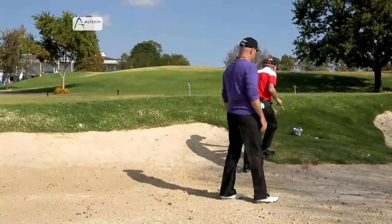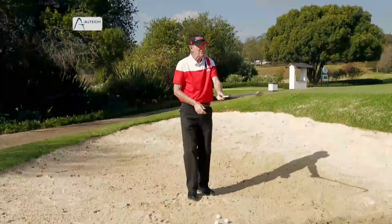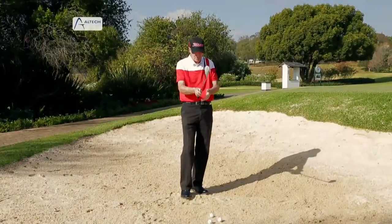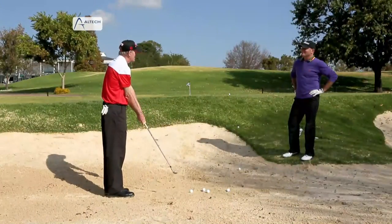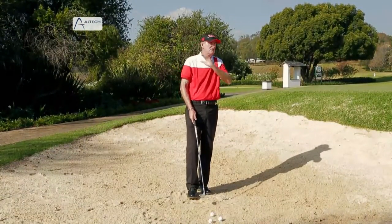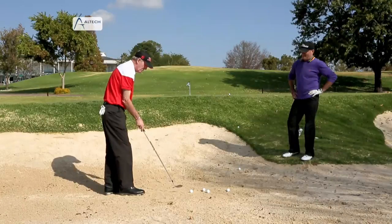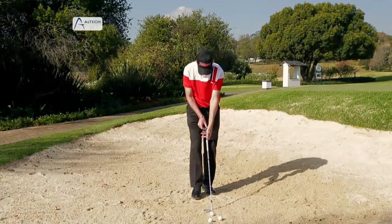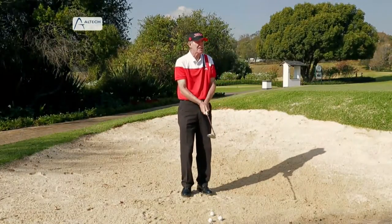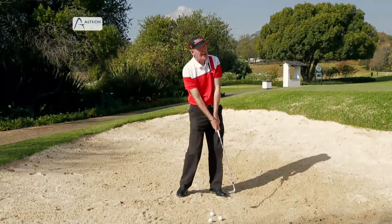If you come in shallow, the club's going to bounce and the ball's going to pop up. If you come in too steep, you're going to dig. Now the first thing I'm going to do is open my club face up. To the viewer, this is very important — a lot of people grip the club normally and then do this. That's not an open club face. You've got to open the club face first. All you do, quite simply, is put the club face square and just rotate it open. The key is to then grip the club normally. If I release my right hand correctly, I'm going to hit the ball fat — which I want to do — but look at the club face: it stays open. Simple as that.